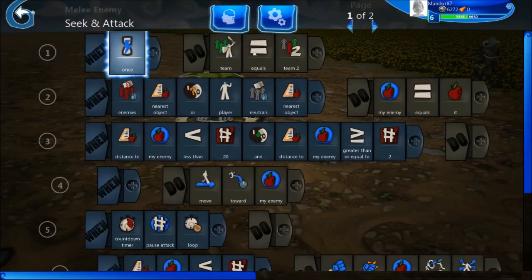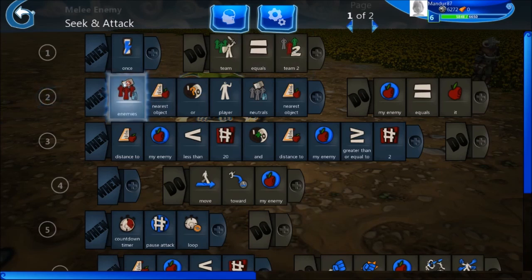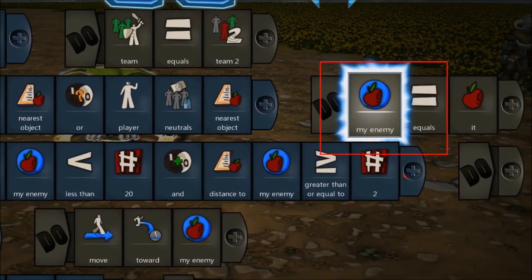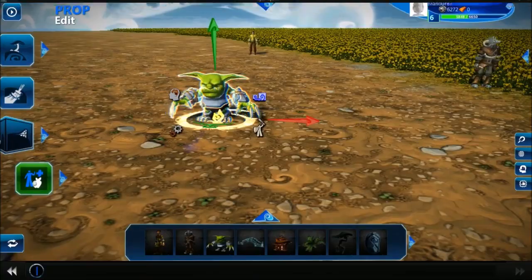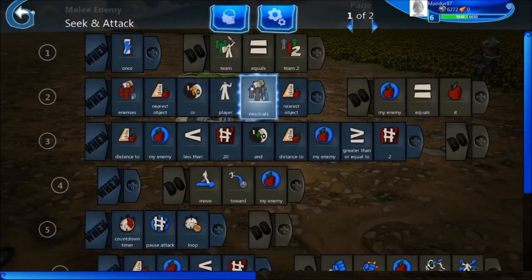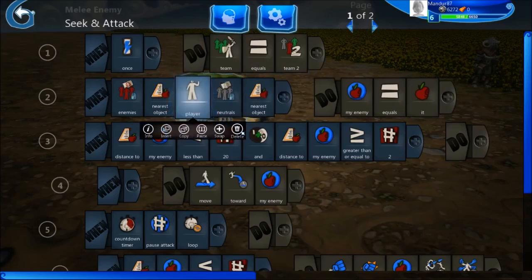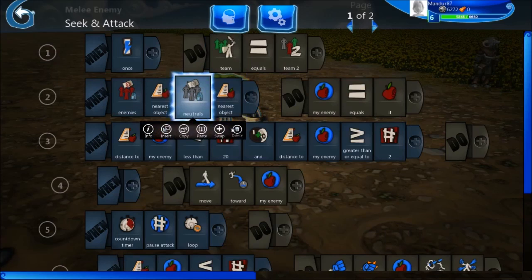At the beginning, I just say that this goblin will join team two, as I explained in the introduction. Then on the second line, I will say that the nearest object will become my enemy. This tile here is a variable — it's an object; if you're a developer, it's a pointer to the enemy. So I am actually saying my enemy will be the nearest enemy or neutral player. I don't want the neutral player to be here, so I'll just right-click on those tiles and delete them.